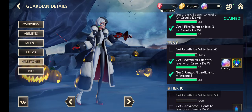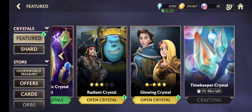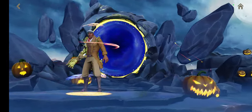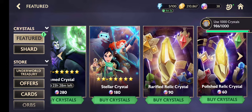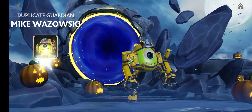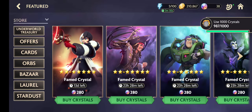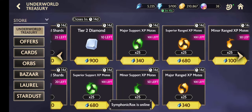45 level for Cruella De Vil. Let's go for crystals first. Mulan. Frank Wolff. And the radiant crystal — Mike Wazowski, and he is four star now. Now let's have a look at the Underworld Treasury — what do I have here?